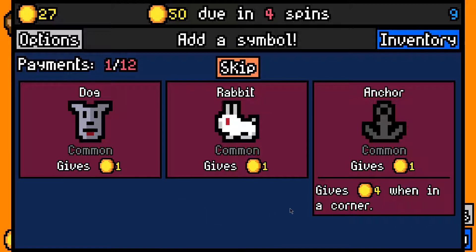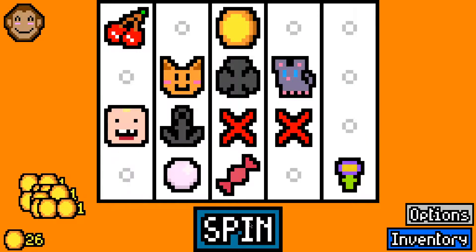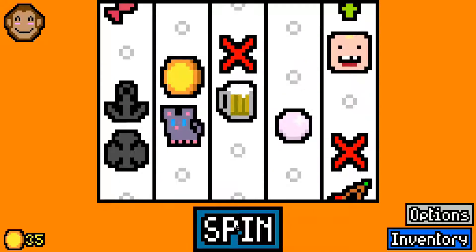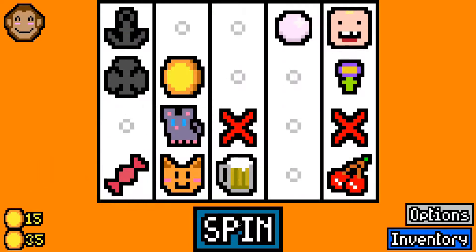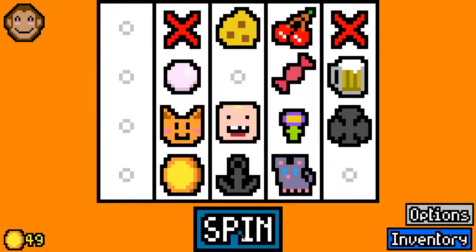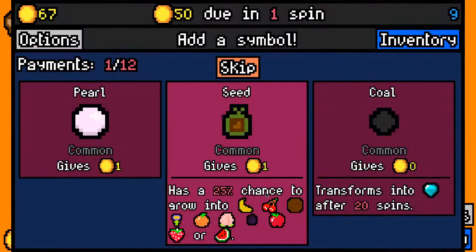We immediately find a dog for Quincy the Wolf. Let's take an anchor instead and we could pick up a beer — I wouldn't mind picking up a dwarf as well. Another cheese for the mouse is grand. There goes our candy.